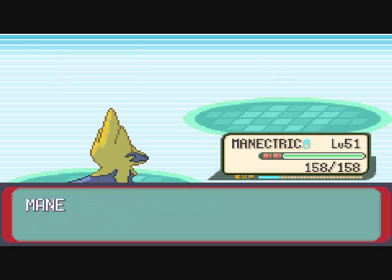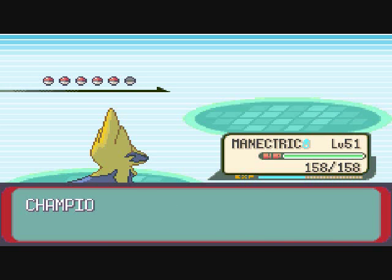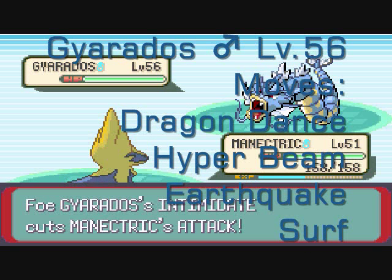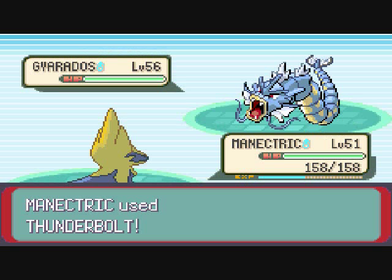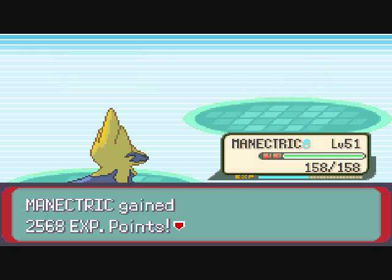His second Pokemon is Gyarados, level 56, with the moves of Dragon Dance, Hyper Beam, Earthquake, and Surf. You better watch out for Dragon Dance because his Attack and Speed will raise, and he'll go for an Earthquake and totally pwn your Pokemon. My Manectric is faster, so I go for a Thunderbolt, and it kills it off.